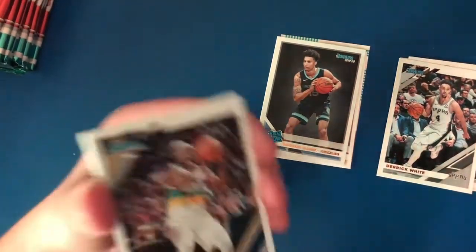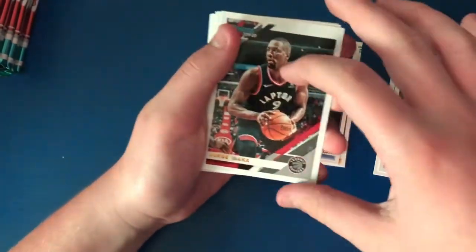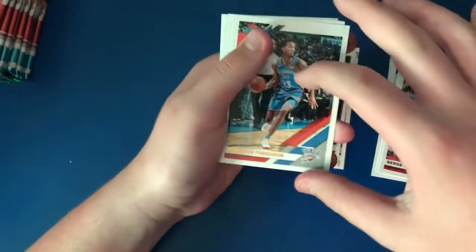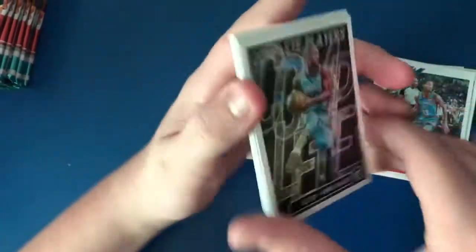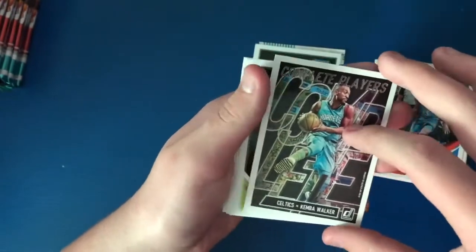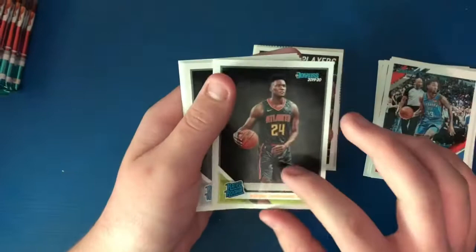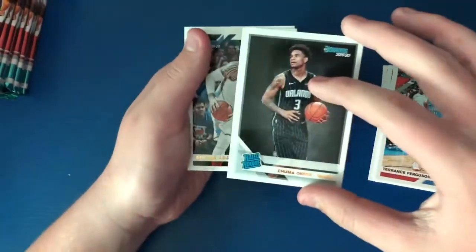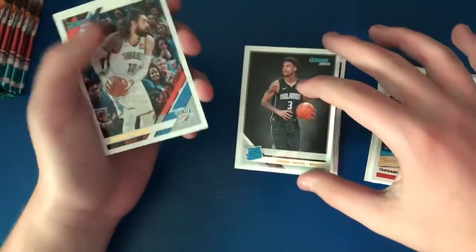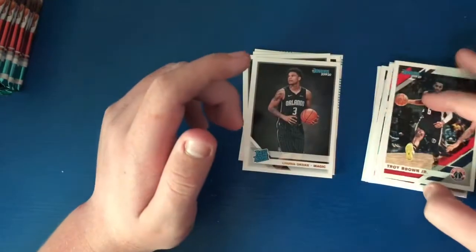Pack two — we got Jrue Holiday, Serge Ibaka, Terrence Ferguson, Kemba Walker from the Celtics, Bruno Fernando from the Hawks — I like Bruno Fernando, he's pretty good — Chuma Okeke from the Magic, Steven Adams from the Thunder, and Troy Brown Jr.